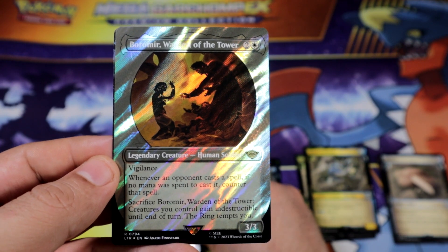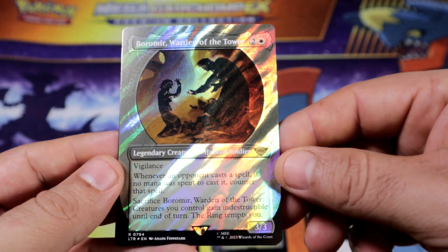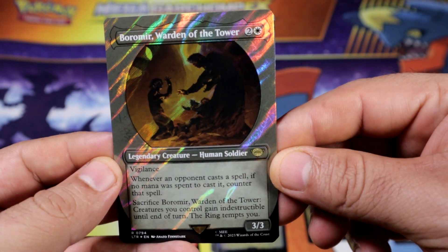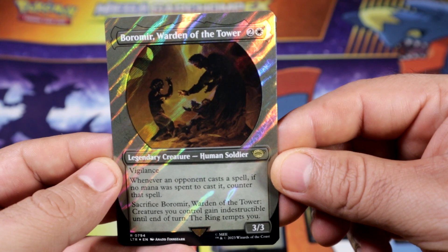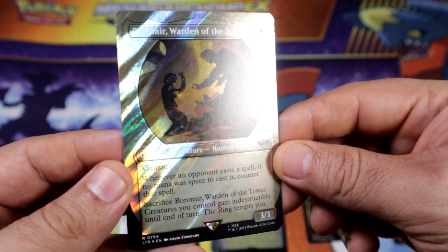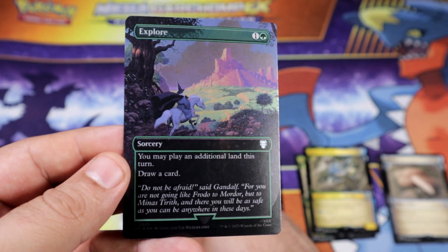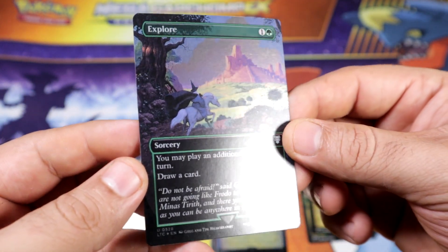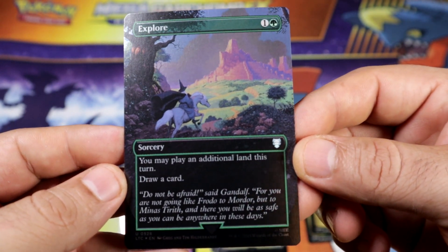There's another rare — I forgot what it's called but it is Boromir, Warden of the Tower, rare. And then the last card will be an uncommon — explore holo, borderless.